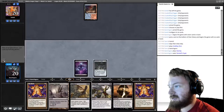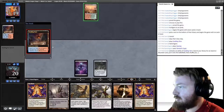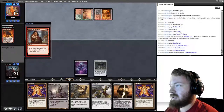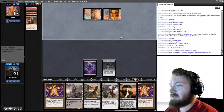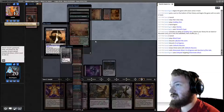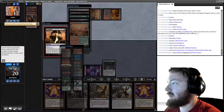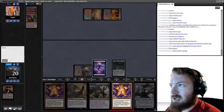Start Swamp, play Crypt, pass. We should hit Prized Amalgams, Silver Smote Ghouls, Creeping Chills, or Narcomoebas rather than Stinkweed Imps. Opponent Cathartic Reunions — we let them dredge Loam. We see two Oxes and a Silver Smote Ghoul. I'm tempted to hit the Ox but I think the Ghoul is better. Opponent has Loam and Stinkweed Imp, nothing else. We untap, draw Ashiok, play Dack More Salvage and the Rack, then pass.